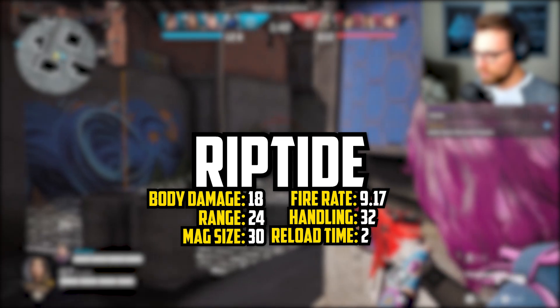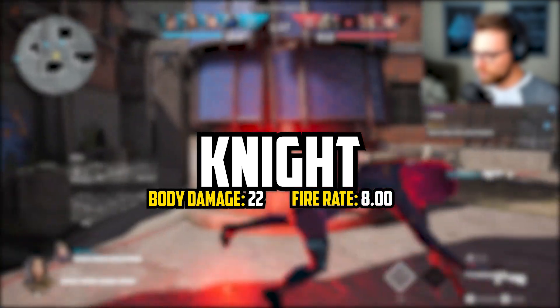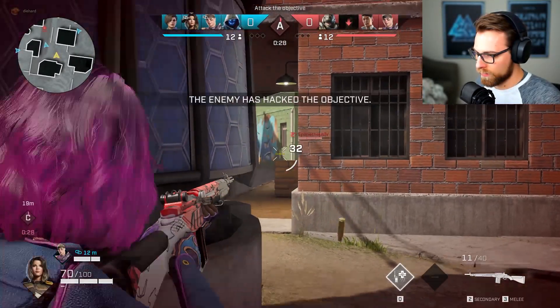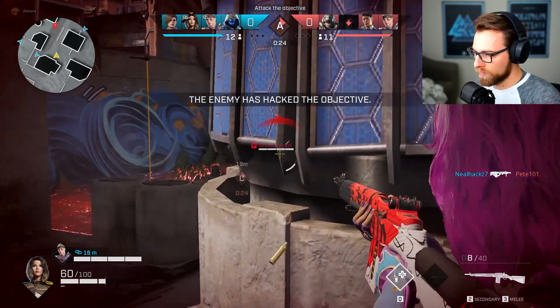Next, we have the new SMG, The Knight. Its stats are as follows: body damage of 22, fire rate of 8, range of 12, handling of 33, magazine size of 20, and a reload time of 1.6. I'll be sure to have some first look gameplay as soon as Kestrel goes live, so stay tuned for that.